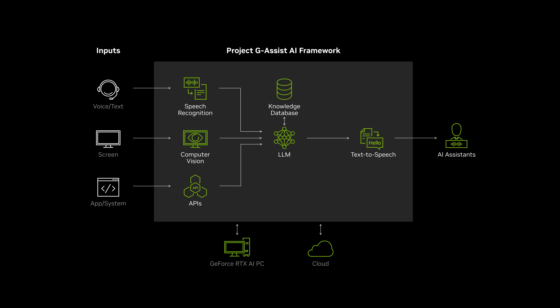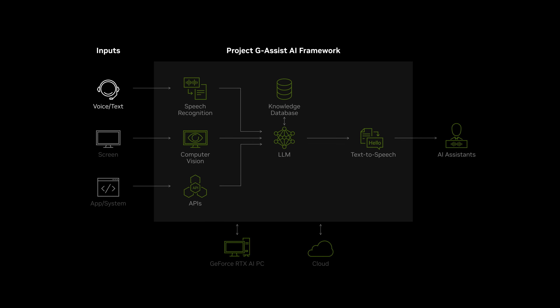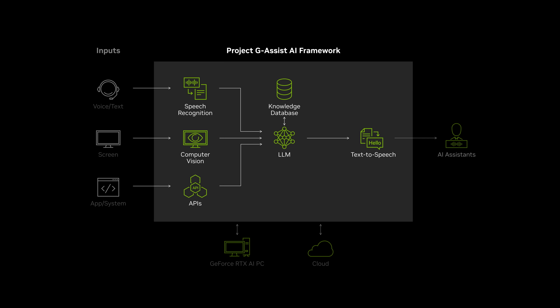This is where Project GeoSyst comes in. It uses AI to make sure information is readily available whenever we need it. It works by taking in speech or a text prompt from the player, along with context from the screen, and then feeds into a large language model that is enhanced by the developer's game knowledge database.